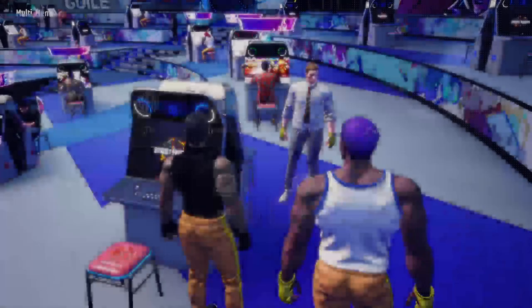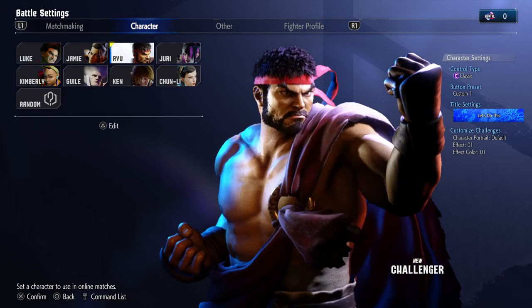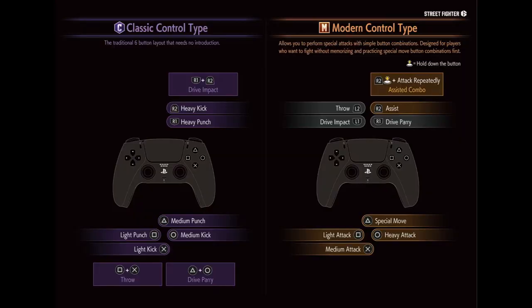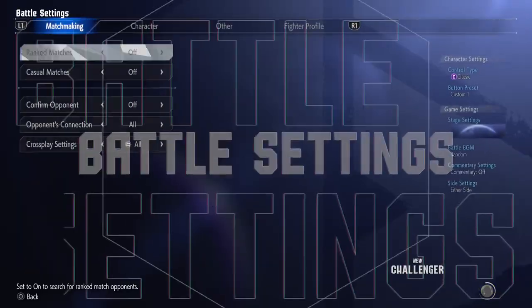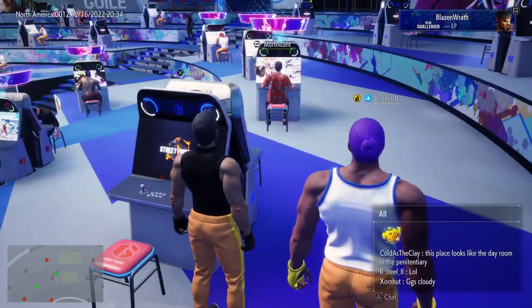The UI is overall very good — lots of options to choose from, very responsive, and it looks cool. More importantly, there are two different control types: classic and modern. The classic control scheme is for avid fighting game players, while the modern control scheme is more for casual players or an attempt to get new players into Street Fighter. You can also customize your control scheme per character, which is very nice, along with which color you prefer.